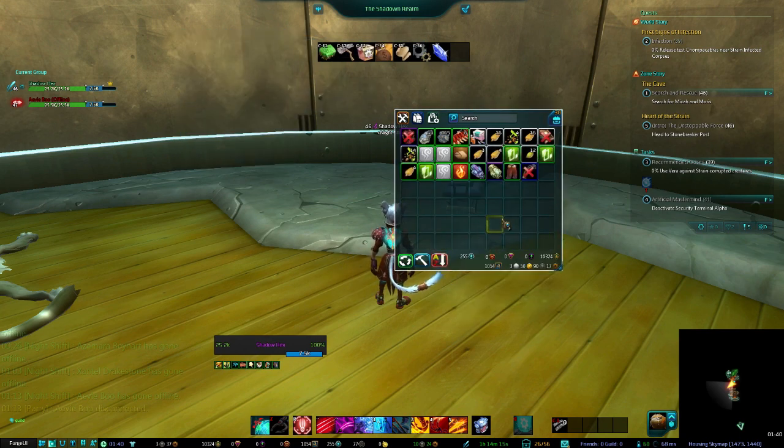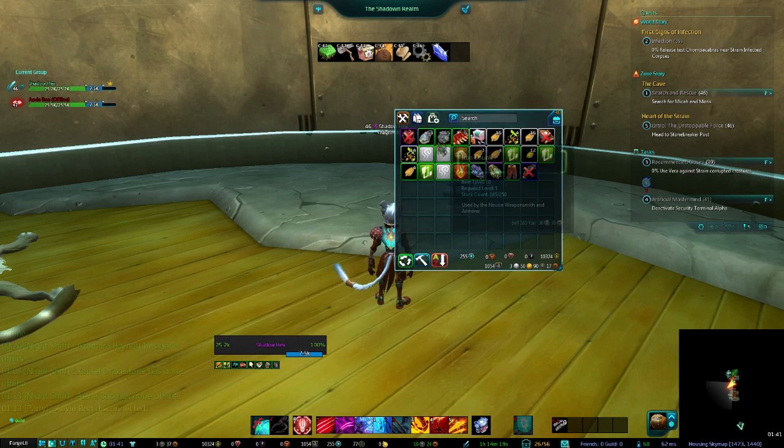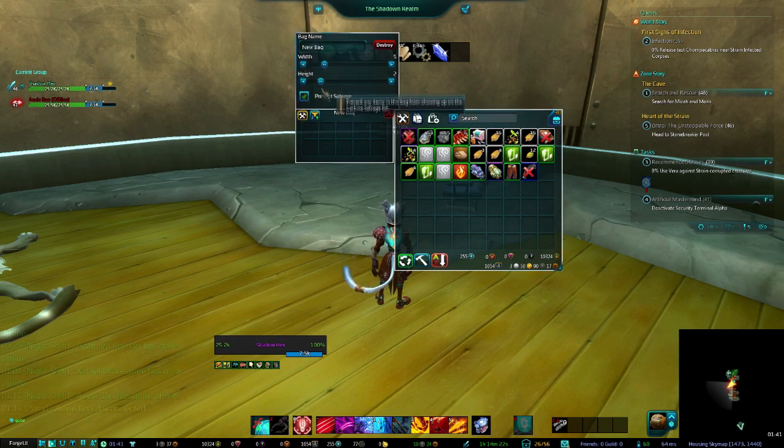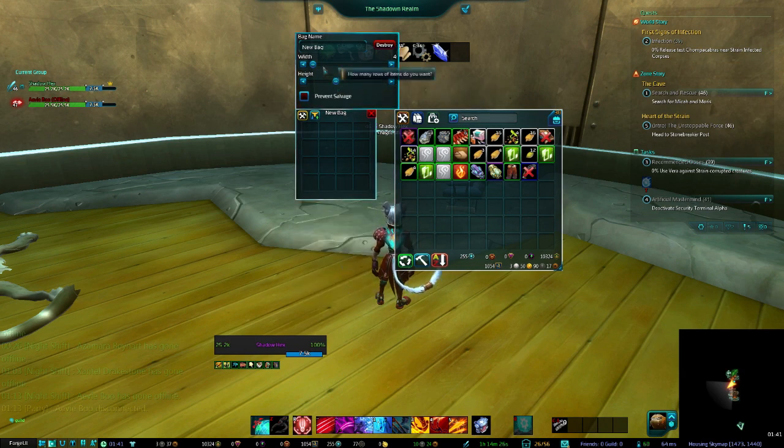Right now if you compact during sorting, notice nothing is sorted — it just compacted it. The way you want to do this: say you've got a lot of runes, make a virtual bag and size it however you want — really tall and skinny, medium, whatever works for you — and then name it 'Runes.'